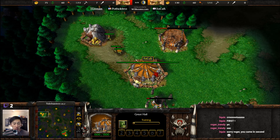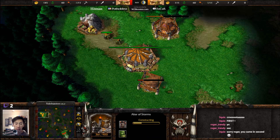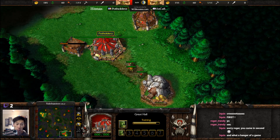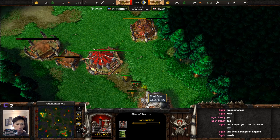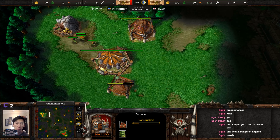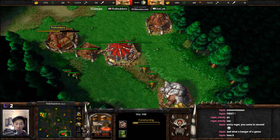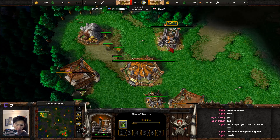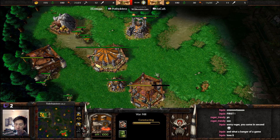Focus has spawned as the orange orc player on the top left-hand side of the map and is just getting things underway. His opponent Hitman, spawning under the name Potholders, is the red orc and seemingly building a very similar opening. Barracks are going down and there's a Warmill, so it looks like Blademaster Grunts going up against Farseer Headhunters — Blademaster vs Farseer, as that early Warmill did indicate.